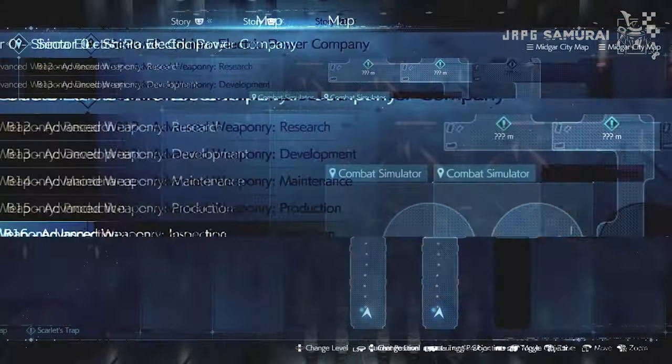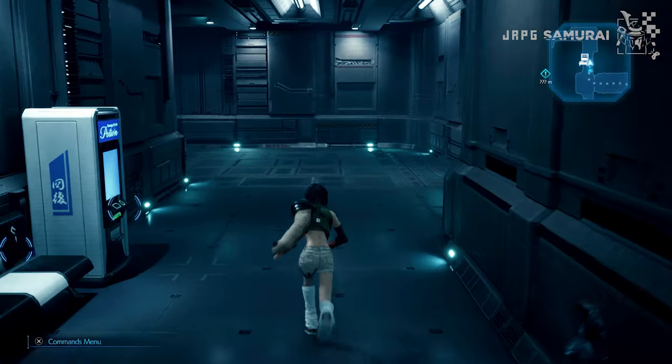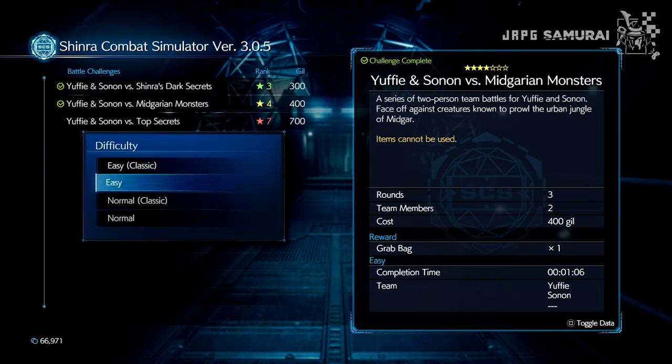After doing so, chapter selection will be available, and once you get in, you will notice that the simulator is now unlocked and you can jump right in. Select Yuffie and Sonon versus the Midgarian Monsters — this will be your main spot for the whole run.